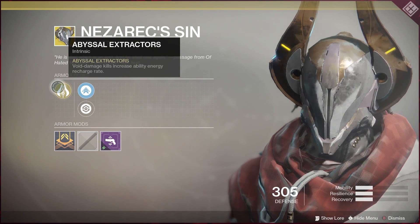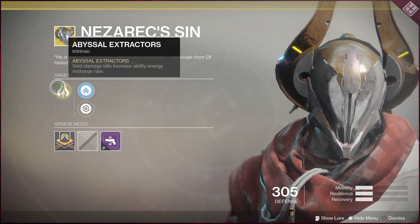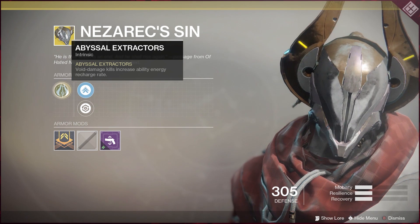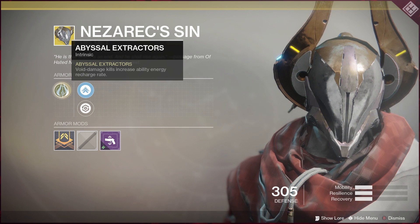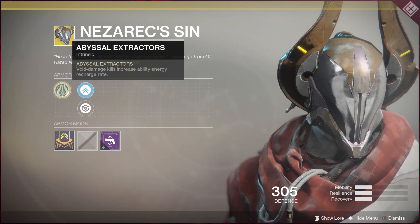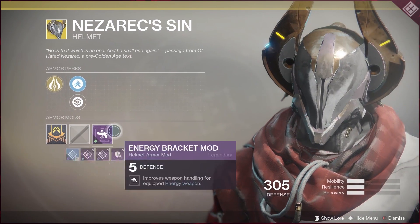Next we have the Nezarec's Sin for the Warlock. I do have this one. It's got Abyssal Extractors, so basically void damage kills increase ability energy recharge rate. This is going to be really helpful if you like using the Voidwalker a lot — it's going to help you get that energy back and recharge all your abilities when you kill stuff with void damage. That's going to be really helpful, especially if there's a nightfall with Prism and you really enjoy using Nova Bomb.